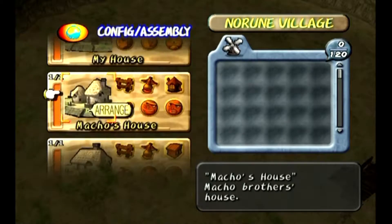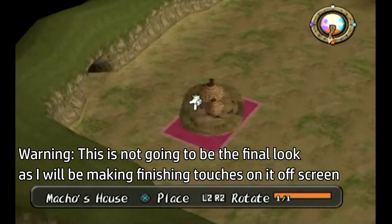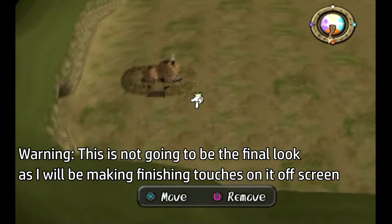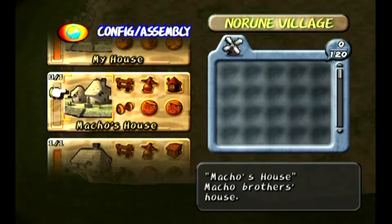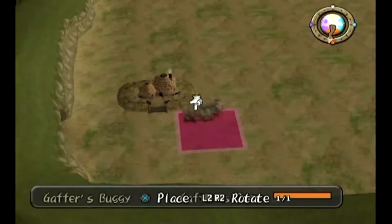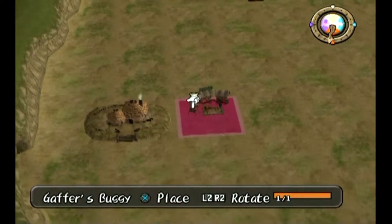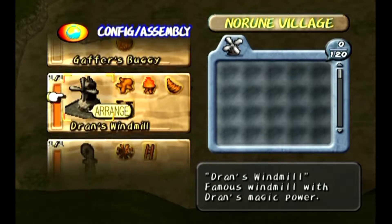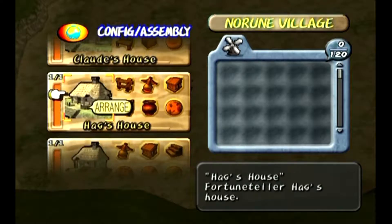So this is how I like to do it. If I'm starting from here, I usually take Macho's house and put him right next to Divine Beast Cave, because he wants to be next to there. From there I kind of work my way from the Divine Beast Cave up into the mayor's house. After that I place this guy right here next to him, because he likes to be around houses, so we want to make sure he is around other houses so he can get business.